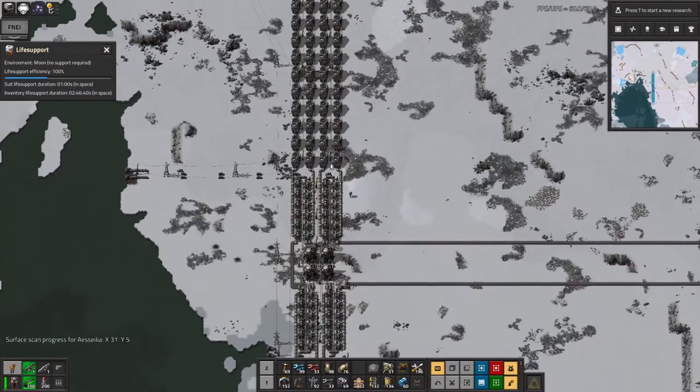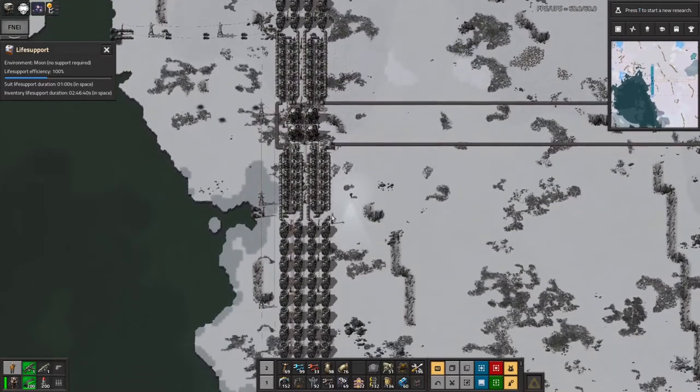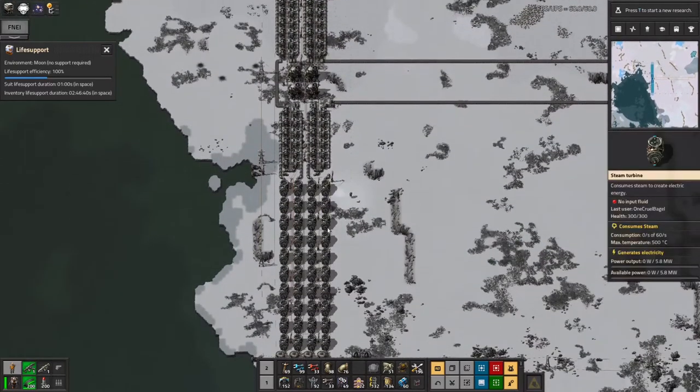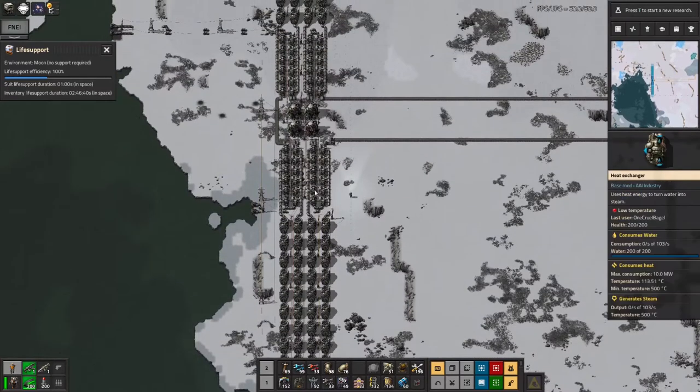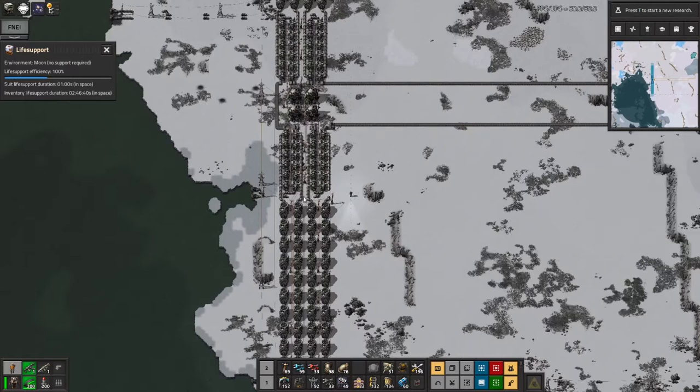Now if this plant looks quite familiar, that will be because it's exactly the same as the one on Norvis with a couple of slight exceptions. One is that it's vertical instead of horizontal, but that's just a cosmetic change - it doesn't really make any difference to the way it works.